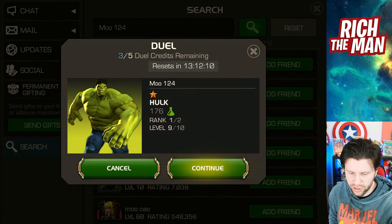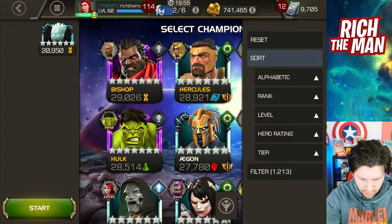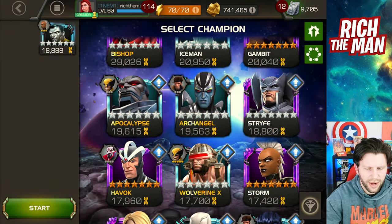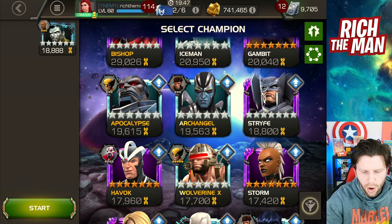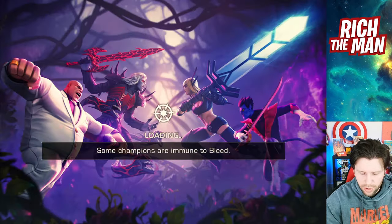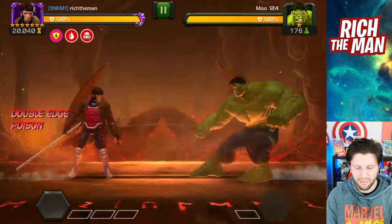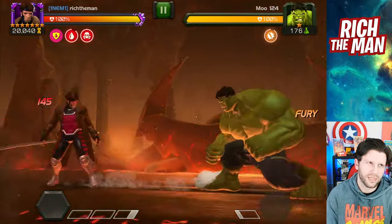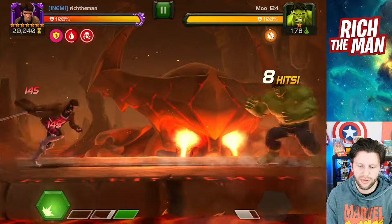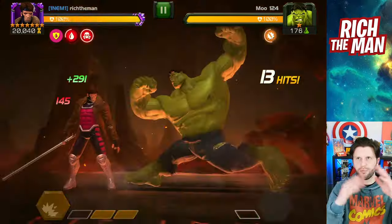What you'll be doing this week is just dueling this champion with a mutant-based champion. I've got their Iceman, but any mutant will do — preferably one that's not going to harm when you hit them. So I'll just pick Gambit. What we'll do is get hit, because the reason you're looking to get hit is up to an SP3. And it's fine because Hulk is actually in the crystal, so we'll talk about how this covers a different objective.